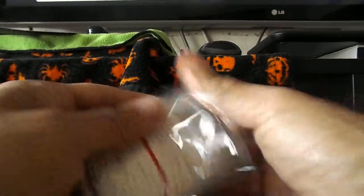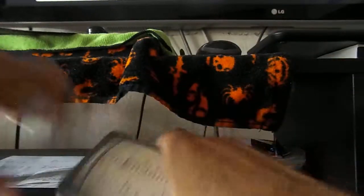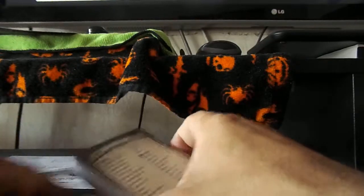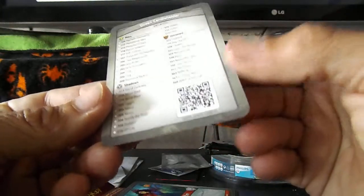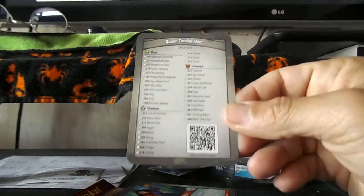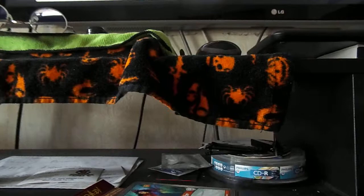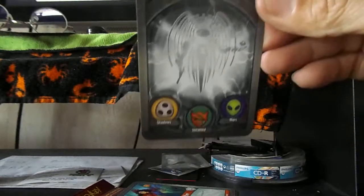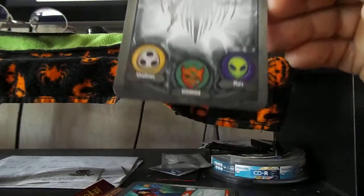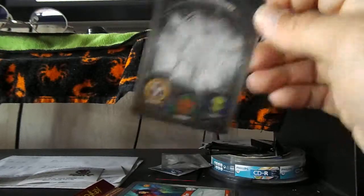I can never open these correctly. So what do we have here? This one is called Queen Candle Holder. These are the rares that will be found in this deck. The houses are Shadows, Untamed, and Mars.